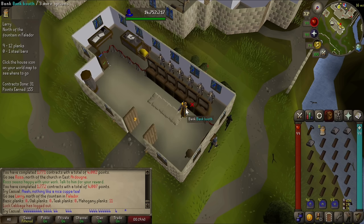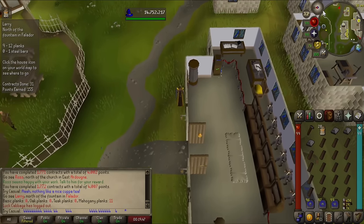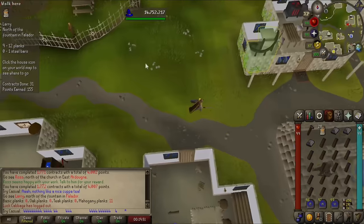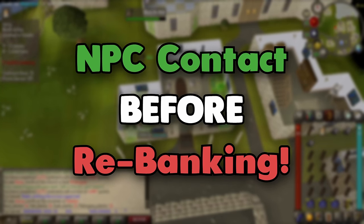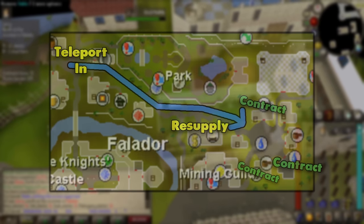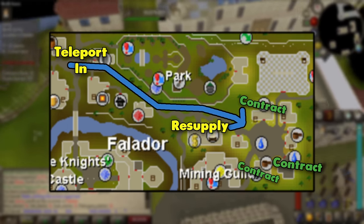Most of the time you'll just be running to the next contract and teleporting to rebank when you need supplies, but there are variations that can save you time. You always want to NPC contact before you teleport to rebank. For example, if you are out of supplies but you get a Falador contract, a bank will actually be on the way there that you can resupply from, which saves you time and a bank teleport.